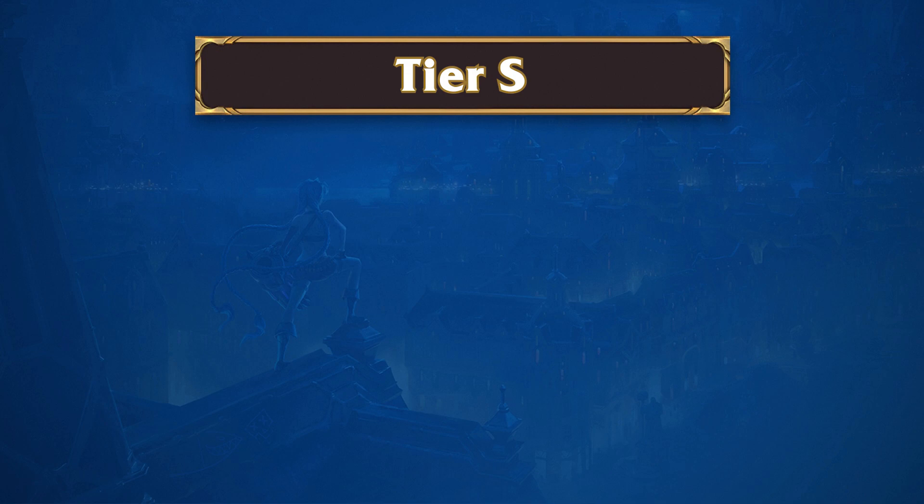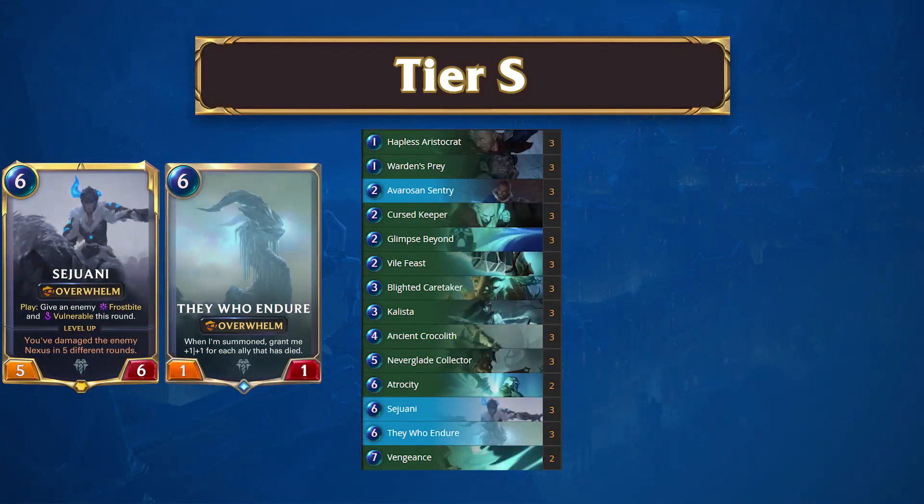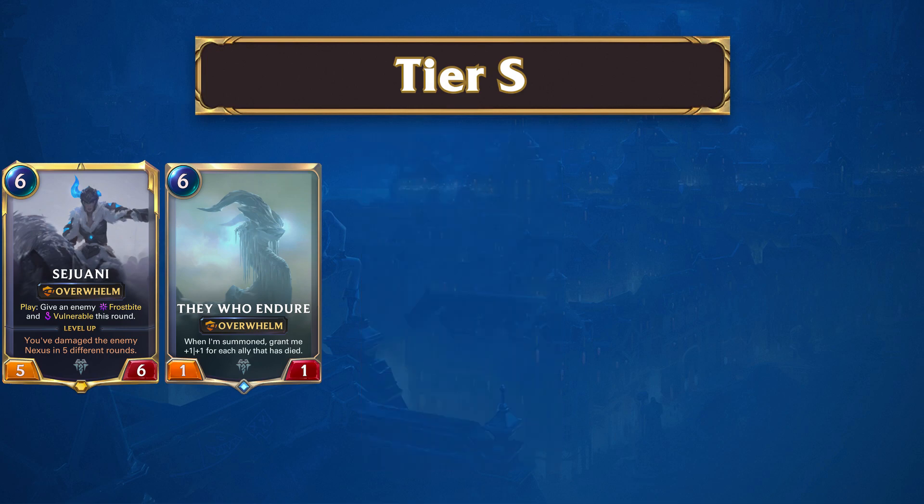The first archetype making this tier their home is Endure. This deck previously found itself in Tier 2 and has now climbed all the way to the top of the tier list. This deck is extremely powerful and nothing to scoff at. This midrange archetype has made the meta its playground and will likely continue to do so for the foreseeable future. Without a set of balance changes, we aren't expecting this archetype to fall out of the meta anytime soon.